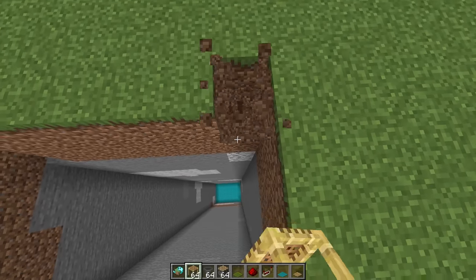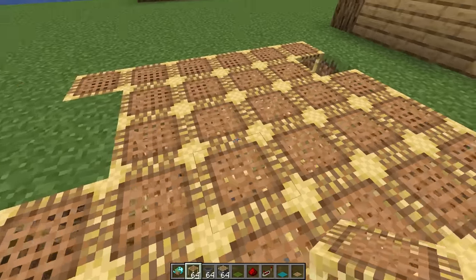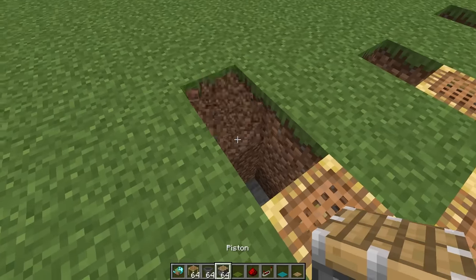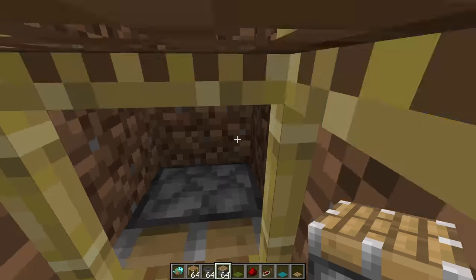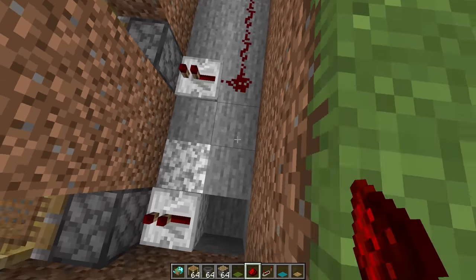We're going to dig into the wall right here and start placing scaffolding blocks just like this, then build out from there. These scaffolding blocks connect to the rest, which will be broken by the pistons. Let's just dig out here and put some repeaters in the back that lead to some redstone.